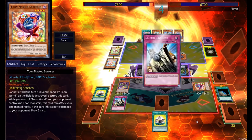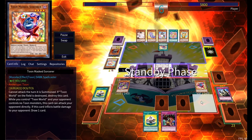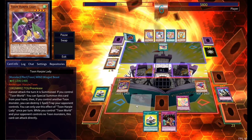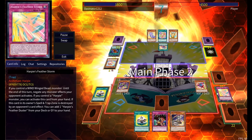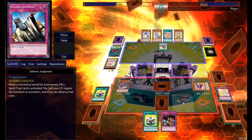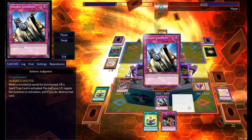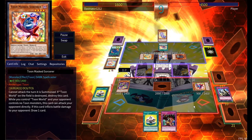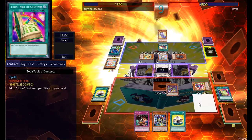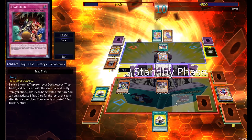I used Toon Bookmark targeting the Anaconda play because I figured it would bottleneck his plays — and it looked like it did. The card I drew off Masked Sorcerer was Harpy's Feather Storm, so it was time to turn off his turn. It's great that this card isn't just field effects — it negates any monster effects. I set Inspector Boarder because I couldn't normal summon with all my monsters out, but that's okay. When he played Polymerization, Solemn Judgment said no. I used Toon Table of Contents, got Black Luster Soldier, banished something, and flipped Boarder.